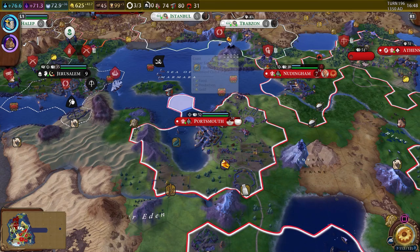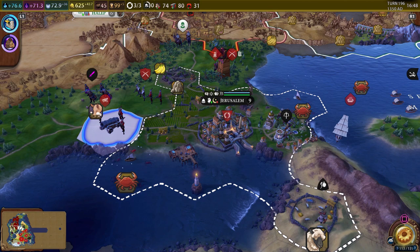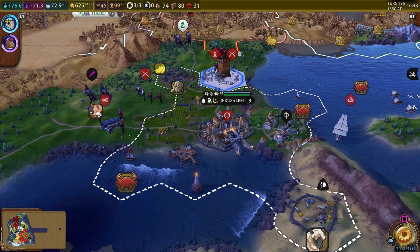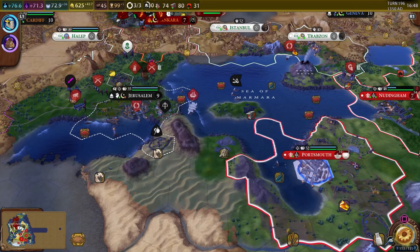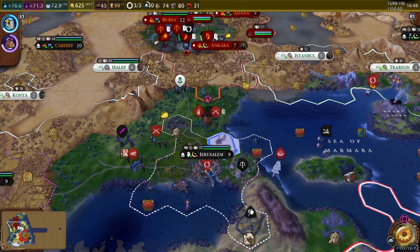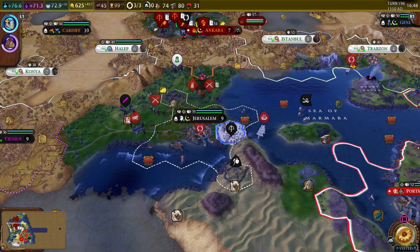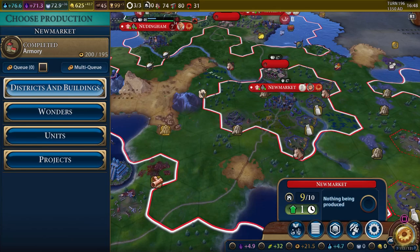If we wanted to attack this turn, there'd be a lot of good things going for it. They've got their catapults outside the city, which means we could easily destroy them with this guy. Then we could start bombarding with the bombard and use these units to attack. It feels like attacking this turn would probably be a good thing. I just don't want to wait for the bombard because it's gonna take so long to get there. Yeah, I think we should just go ahead and attack. We are going to declare war.